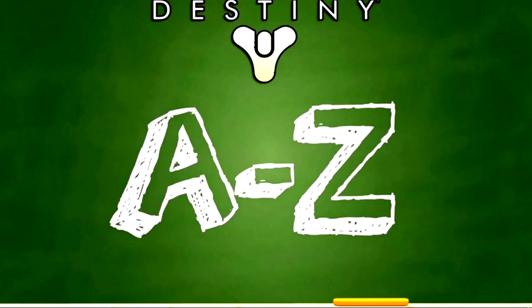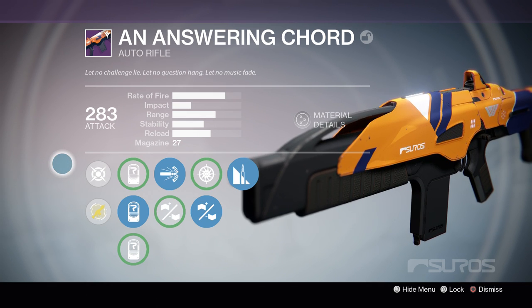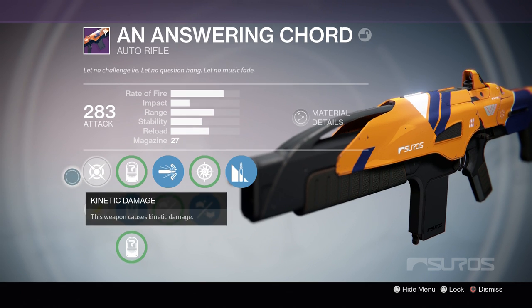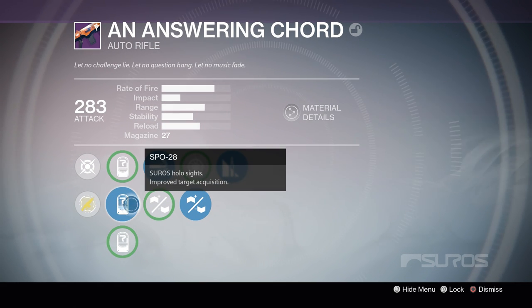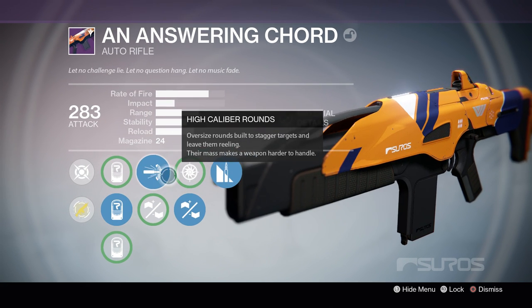Hello everybody and welcome to A2Z. This time we're going to be taking a look at the Answering Cord, which is a Suros auto rifle from the Vanguard. I got mine from a Vanguard package, so my rolls are a little different. I'm going to be using the SPO sight, which has improved target acquisition, because I'm all about having more aim assist.